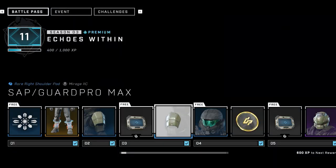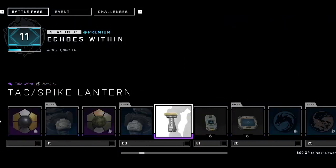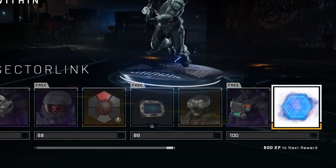So you just bought into Season 3's battle pass and you're wanting to unlock all the awesome stuff that comes with it, but there are 100 tiers and it takes a long time. Well, in this video, I'm going to show you exactly how to grind through that battle pass to get all the good stuff as soon as possible.